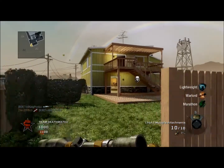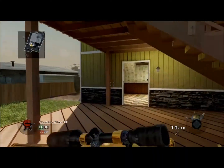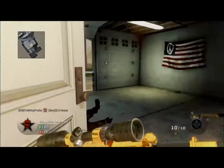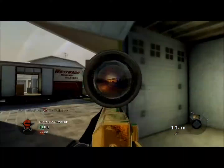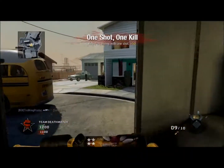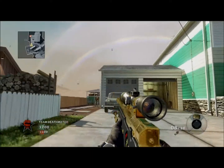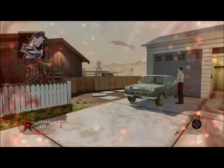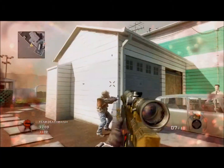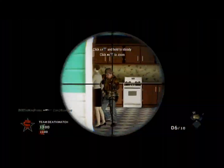It's lightweight, steady aim, and marathon — except for this one class with warlord, sorry. The marathon and lightweight are the same in all three of the classes, except for the one class with the warlord. Coming up here soon I will be getting a good feed, I believe. As you see right here, it is very, very much easier to get kills with this. Even though there's hit markers, you still do get kills.